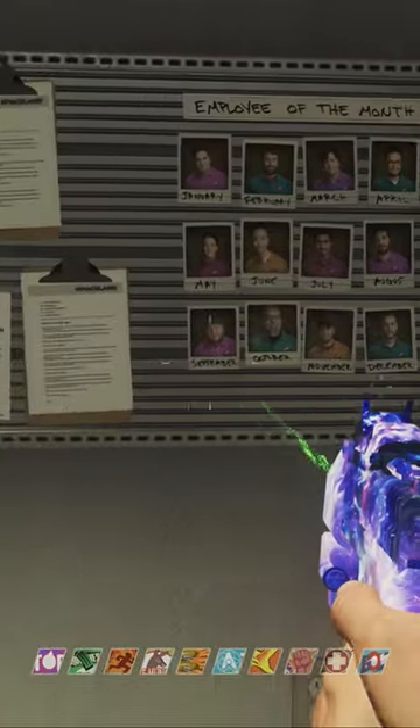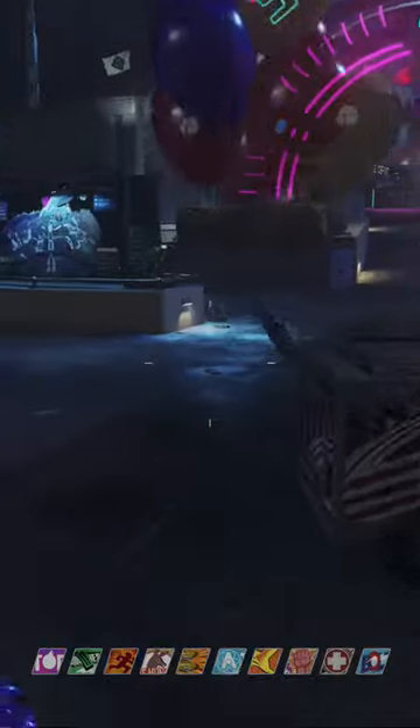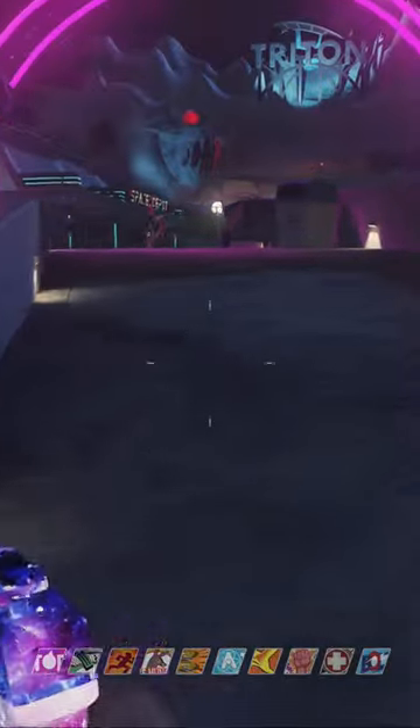There are nine boards around the map — this one in Spawn. All you need to do is look at the August Employee of the Month and see if it's a teddy bear. If it is a teddy bear, shoot it.